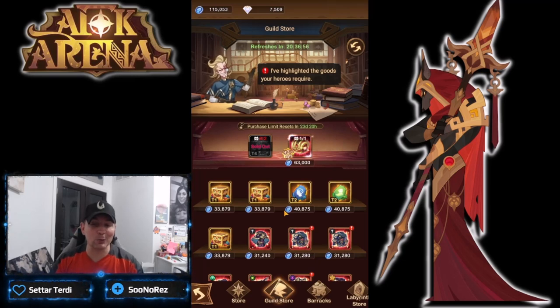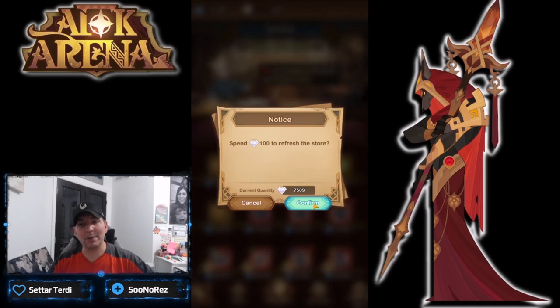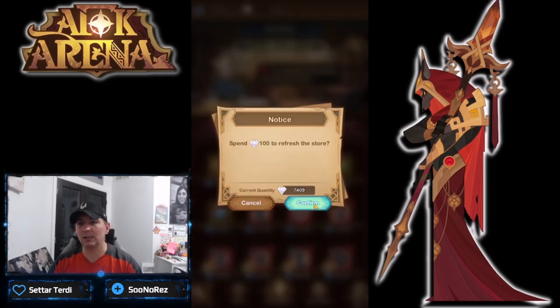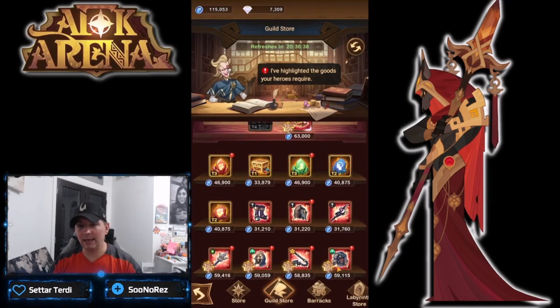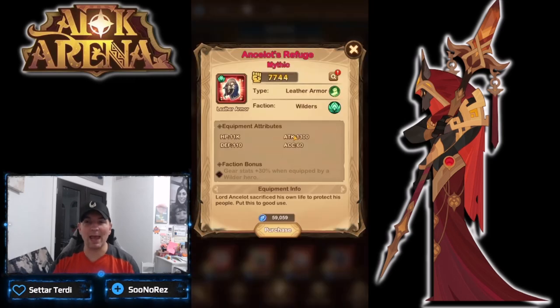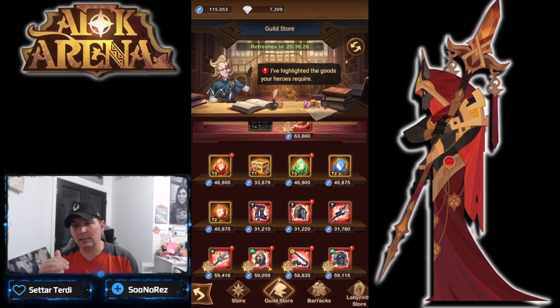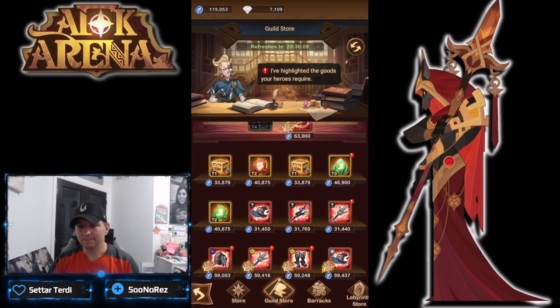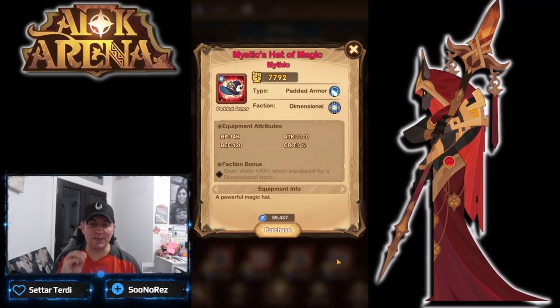Let's go ahead and do a refresh to see if we can get a piece of dimensional gear. Again, I do not recommend refreshing — it is all faction specific in here. We'll try it one single time using a little bit of diamonds, and of course there is no dimensional gear. You can see I also have a 30% off discount box here, which makes the gear cheaper — that is dependent on the campaign chapters you're in. I believe 30% off is the highest discount, going 10%, 20%, 30%. And there it is — a dimensional hat! This is what it looks like.